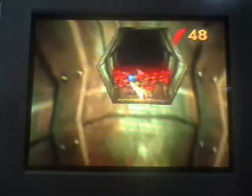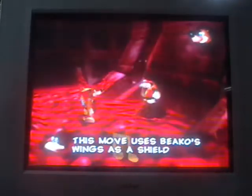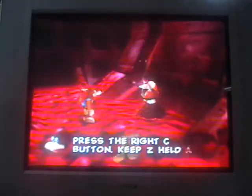Let's just go over here and get the scope of the feather. Here we are in this area — this is where we're going to learn a new move. This move uses Banjo's wings as a shield against the bad guys. Cool.